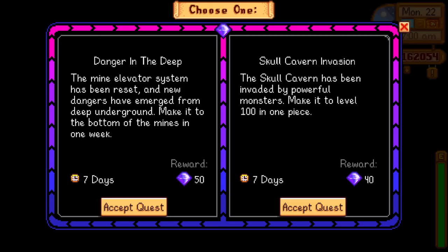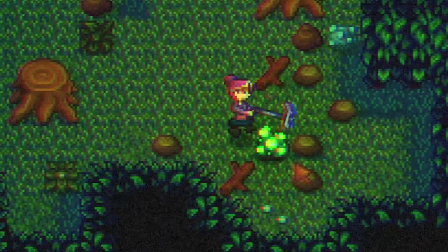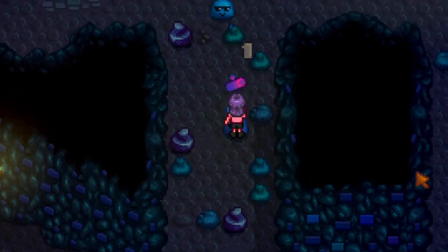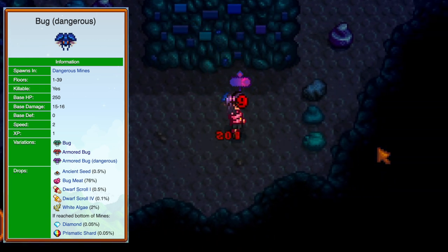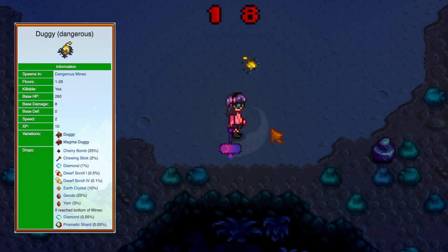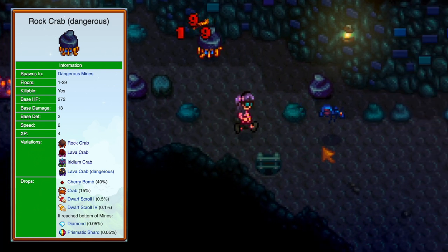Mr. Qi offers two quests that make the mines much more deadly. The first one — Danger in the Deep — transforms the normal mines, making all enemies harder versions of themselves. Floors 1 through 29 now have a blue, almost underwater theme. Slimes are stronger and wear sunglasses. Dangerous bugs can fly left to right instead of just up and down, have more damage and health.